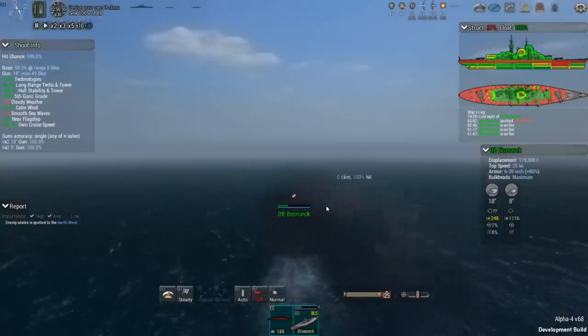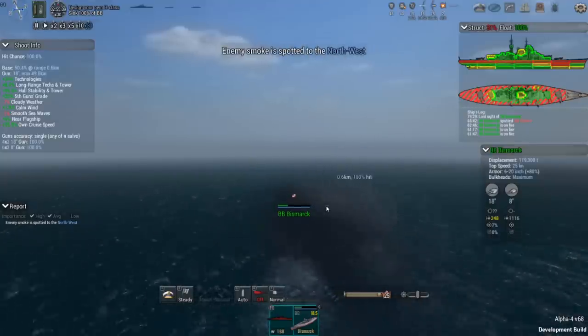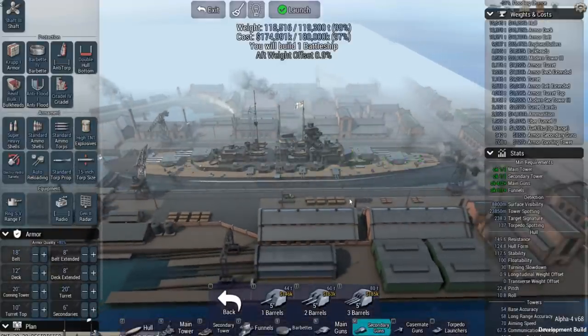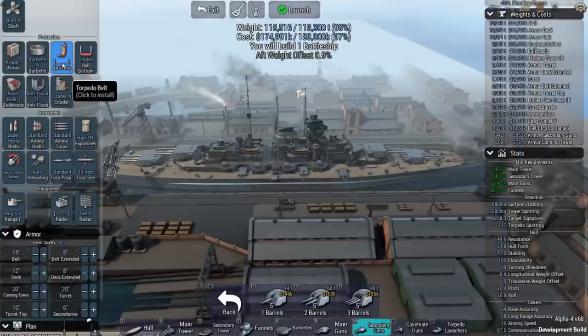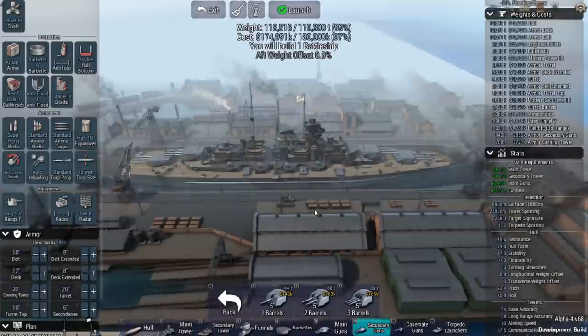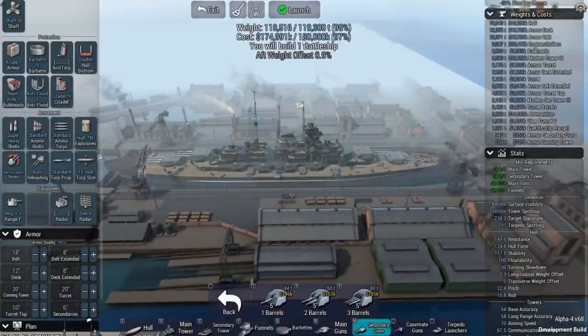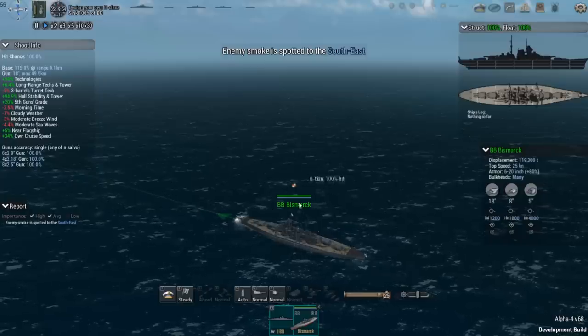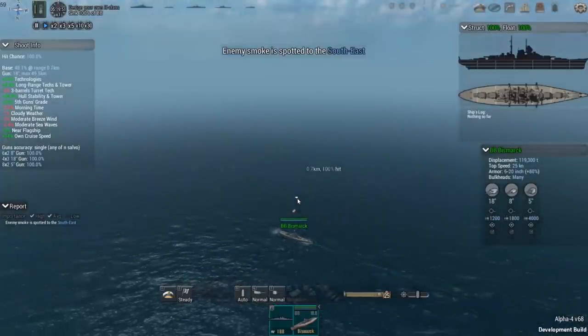So we're going to go back to the drawing board and make the changes I suggested to see if we can quickly dispatch these two battleships. I've added triples instead of doubles for the 18 inch guns. I took away the anti-torpedo belt because I never even saw any torpedoes come at me and I don't plan on being around long enough for that anyway. I've added some 5 inch guns for a little extra protection. We're pretty close on weight, and I think these 12 18-inch guns should be enough to quickly take out the two battleships.